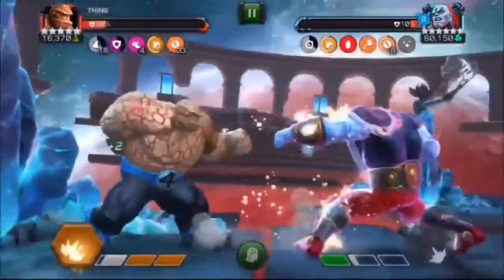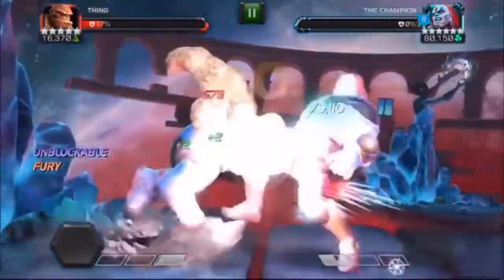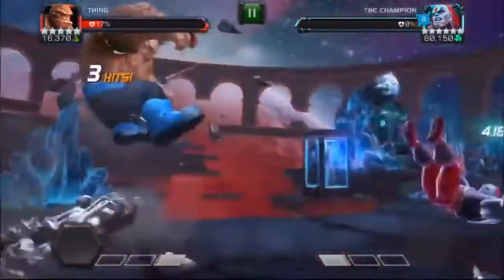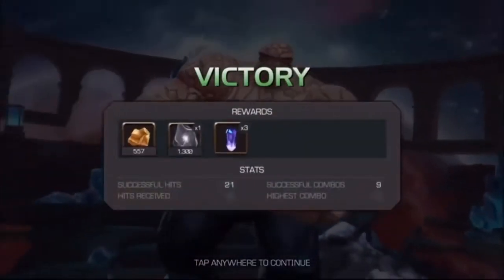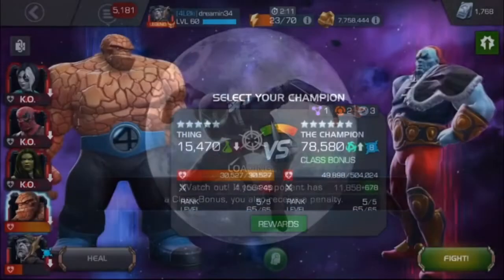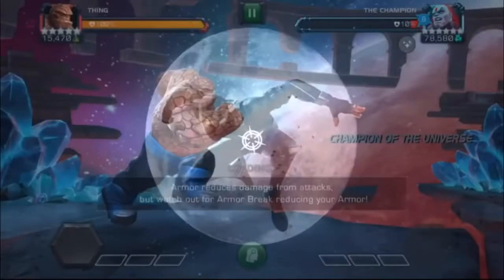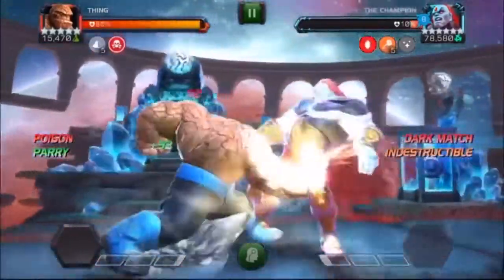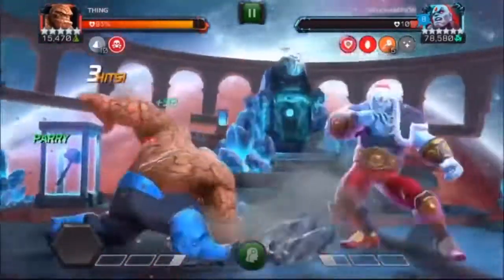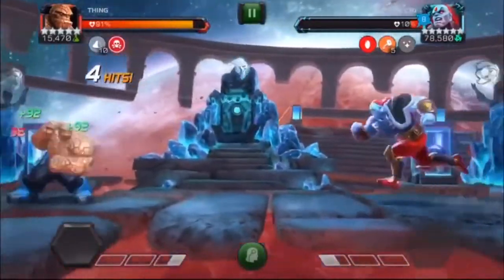I nearly got this on the first try, but Burden of Might triggered right as I got my fifth charge, and I ended up getting hit and killed. But this time I got it. So this was Burden of Might and No Retreat. This next one is just one of the aspects of death nodes, but as long as Thing has protection it doesn't do anything, so this is basically the equivalent of doing the easy path.